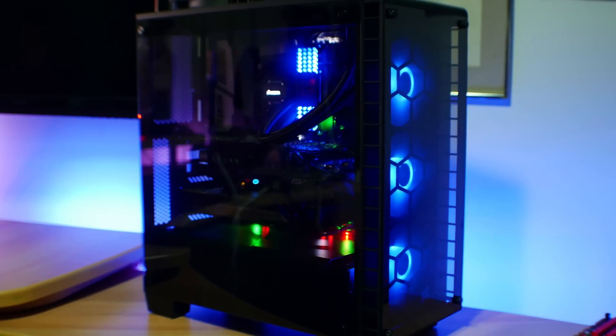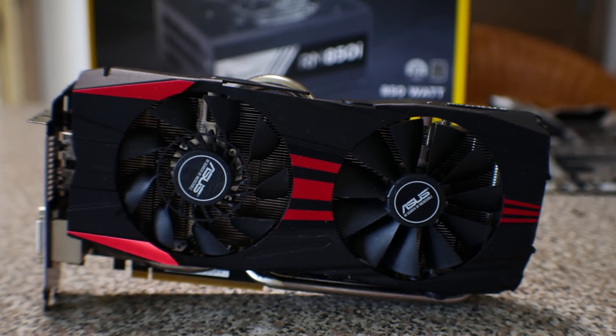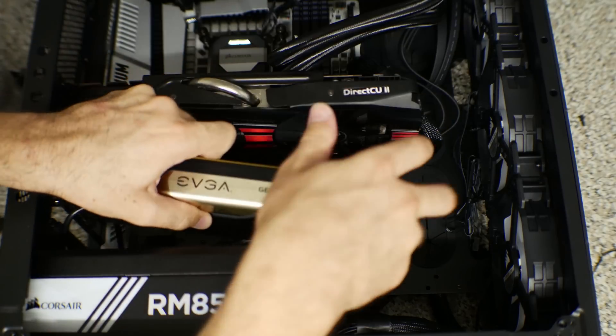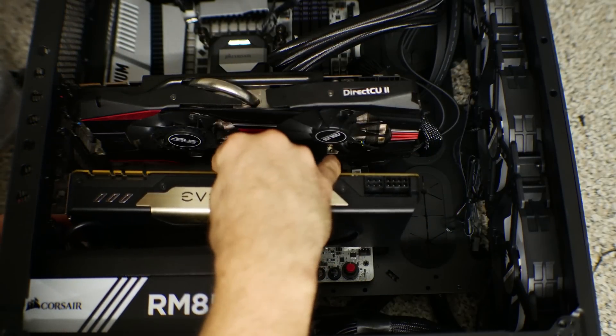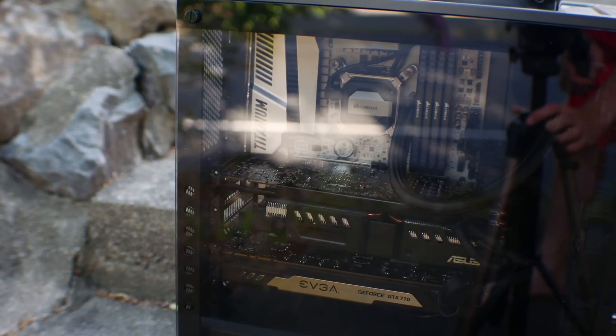Oh, and also, in case you're wondering, I originally did have a 280X, which would have been a great apples-to-apples comparison, especially to the GTX 770, but unfortunately, I got hosed on the deal. So I have to instead use the 7950, but let's see how far AMD's drivers have come versus NVIDIA's. And yes, I did only test one card at a time, of course. Both cards in the rig are just for the B-roll.